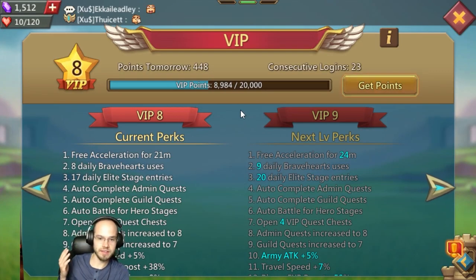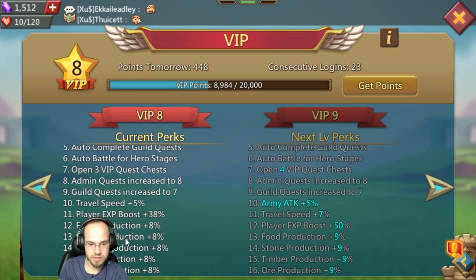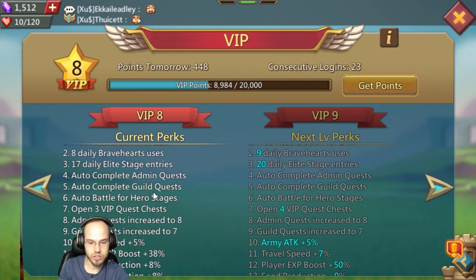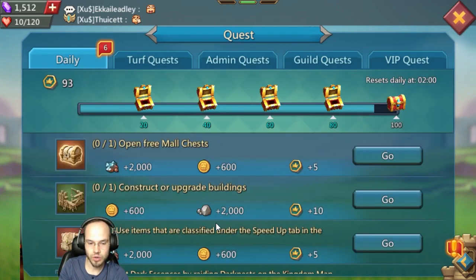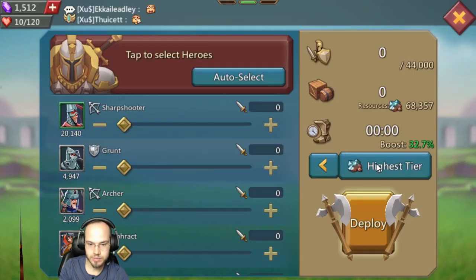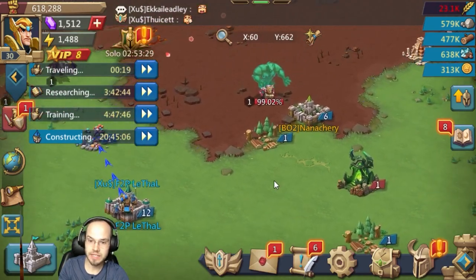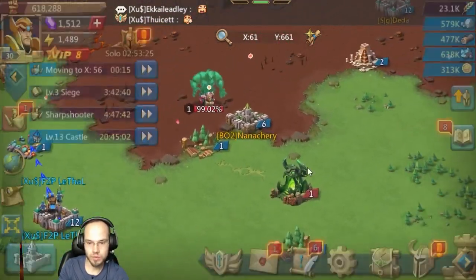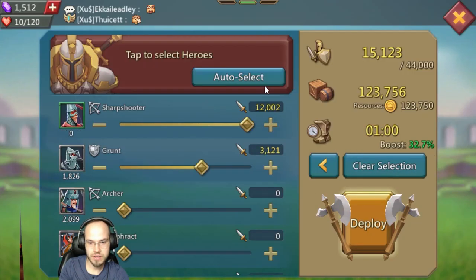Notice a difference — look at this, VIP 8! We got VIP 8 because we can automatically open quests, autocomplete guild quests, autocomplete admin quests. Now I can just go boom boom boom, don't have to wait a long time. It's just automatic, so that's why I did end up taking VIP — I forgot how important it was.